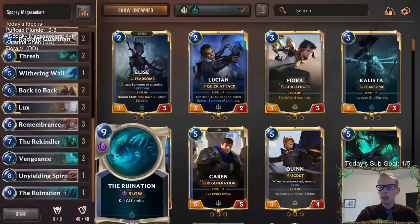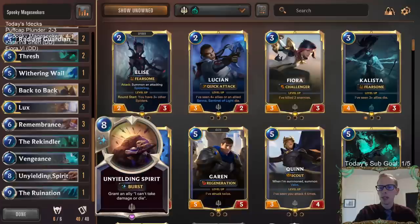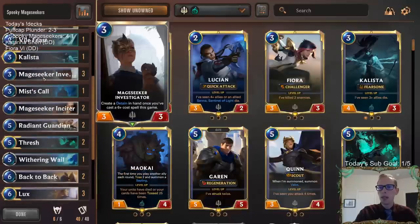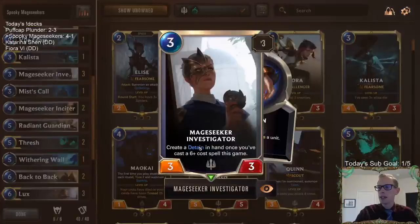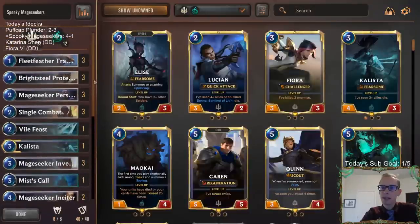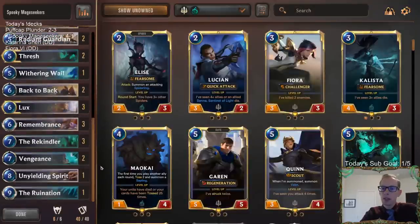It's a fun one to play — really strong with really good late-game stuff. Ruination came in clutch a couple of times. Unyielding Spirit came in clutch once. These Mage Seeker Investigators creating Detains were pretty clutch against They Who Endure — really nice to have. Also a nice card against other Unyielding Spirit decks. This is a good deck, but it is a little slow, so if you play against somebody really aggressive with a good draw you're gonna have a tough time.